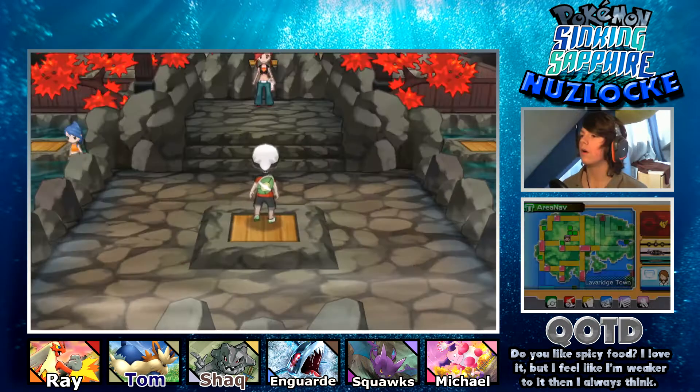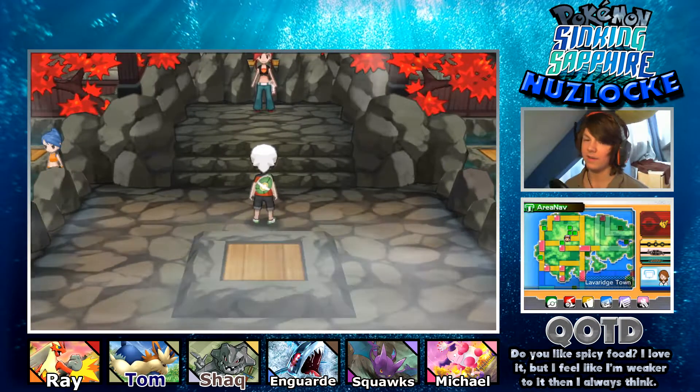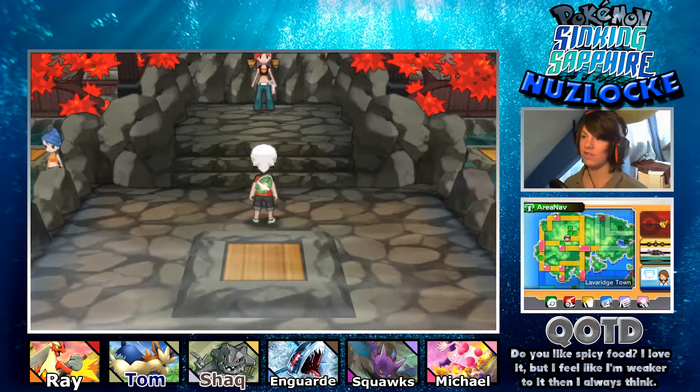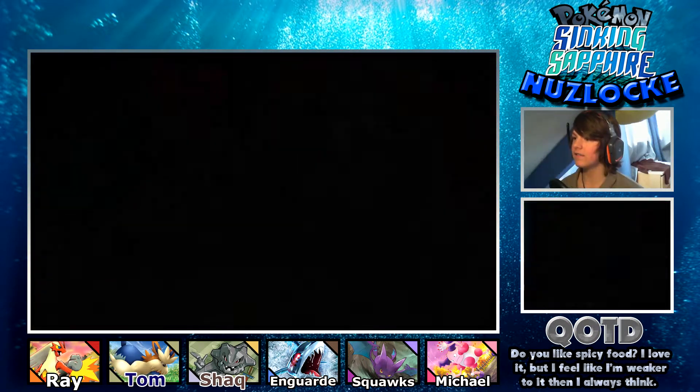I'm going to put someone else up front now. Oh wait, is this it? I'm not ready! I guess we have no other choice. I'm going to heal and then we're going to take on Flannery. The plan is to lead with Squawks, use Confuse Ray, and go from there. Let's do it.